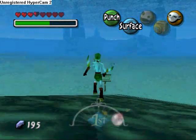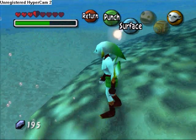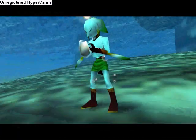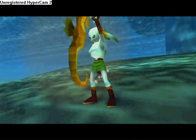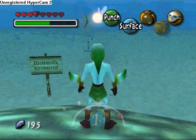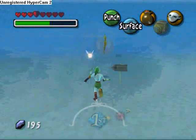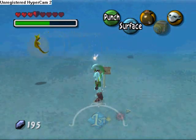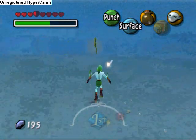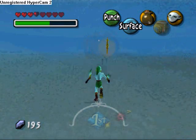So what you do is you go over here and get the little seahorse out of your bottle. Make sure you follow it, because if you don't, you get lost and you don't want to get lost.